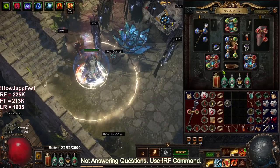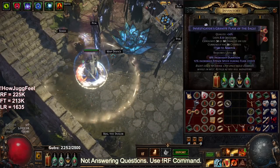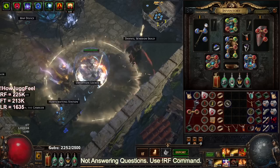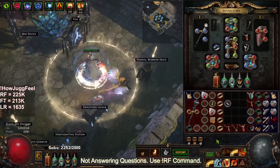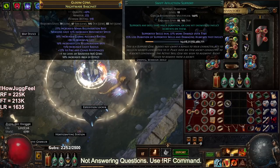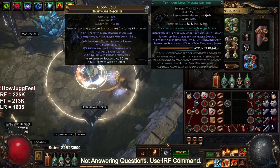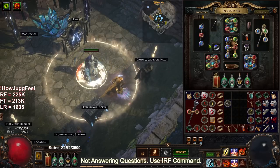That's pretty much been the character. I've really enjoyed the progression — it's been pretty solid. For people going to ask about numbers, I've put them up on screen: we're at 227k on our RF and 218k on our Fire Trap, and they will be rising as my gems get quality and level up.